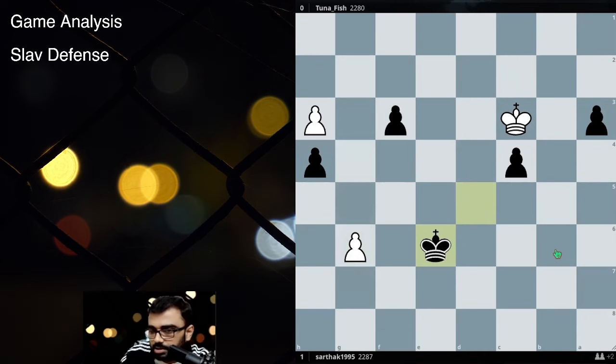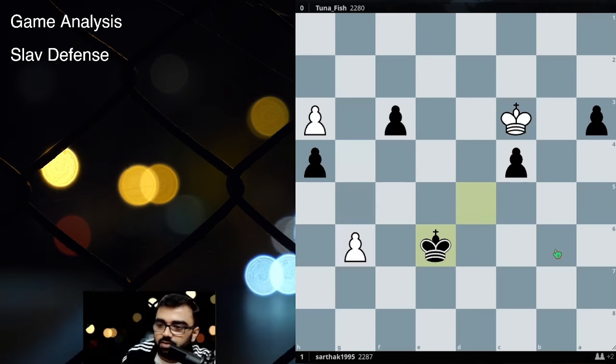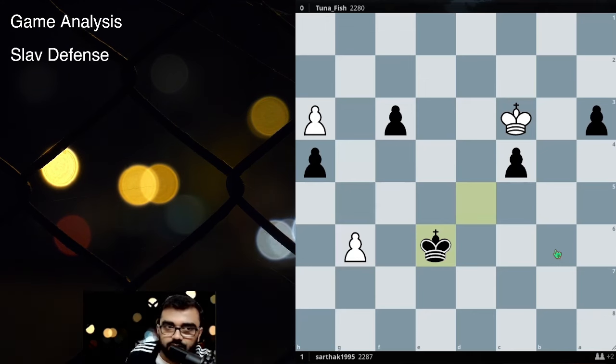So the whole point is that this game was basically focused around how do you find weakness — square weakness — and that has been the topic of this month. In every single session, we have been trying to focus on the same aspect of the game: how do you find weak squares.